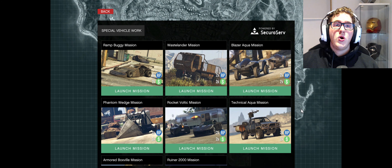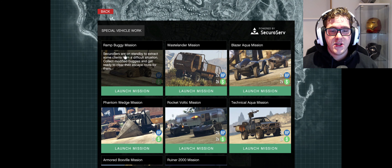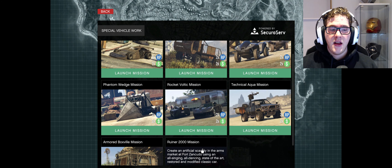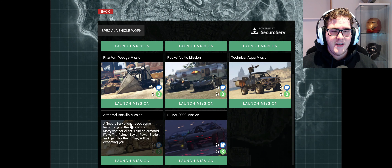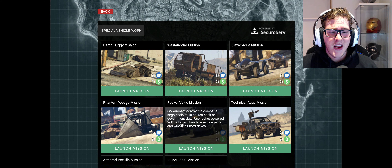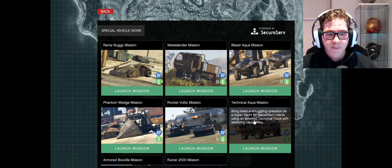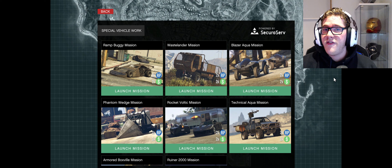Talking about money-making opportunities this week — everything is double money. Unfortunately there's no triple money, but first off we have Special Vehicle Work missions. There are 8 in total and they let you use vehicles that were released in a DLC way back, but the missions are still pretty cool. Who doesn't want to do a mission in the Rocket Voltic? These missions are paying out double money and RP, so if you haven't done them before and you own an office, definitely come down and play them — they are quite a bit of fun.